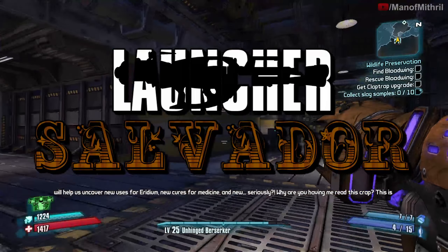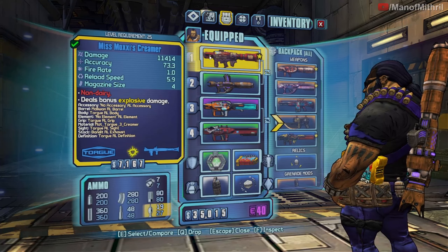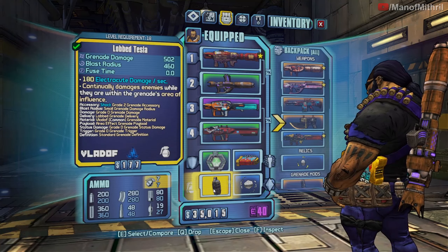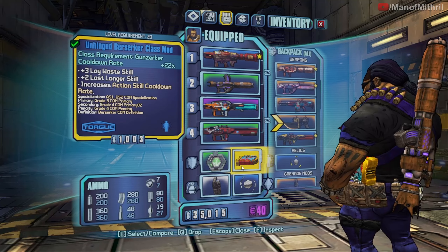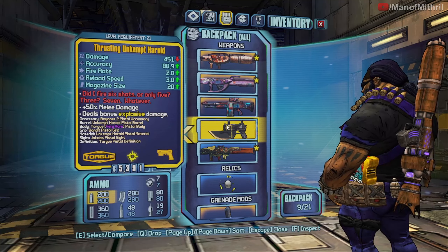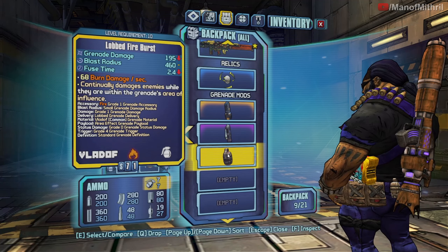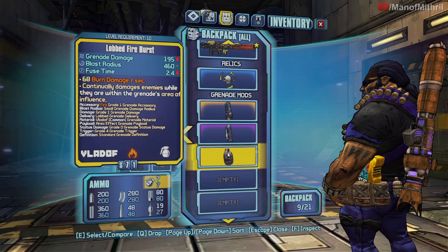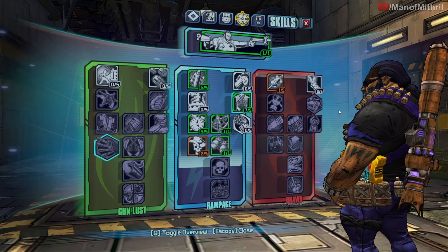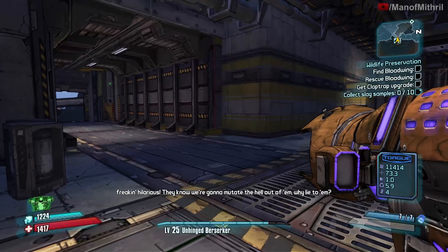Alright guys, this is Mithril Day number three of the Launcher Salvador playthrough. Last time I got the Creamer, a new Vladoff slag rocket launcher, a new shield, a Lob Tesla, a cooldown relic, a Berserker class mod, the Pyrophobia, the Bunny, Madhouse, the Herald, the Roaster, a Fastball, a Rolling Thunder (but I sold it), and a Sledge's Shotgun. Here is the build currently — not too impressive so far but we are getting there. No BAR, so let us continue on with today's video.